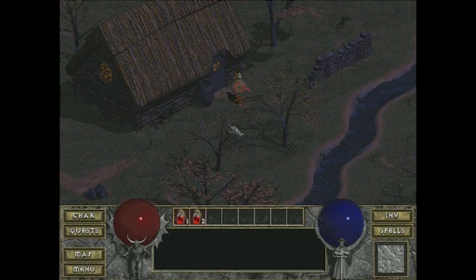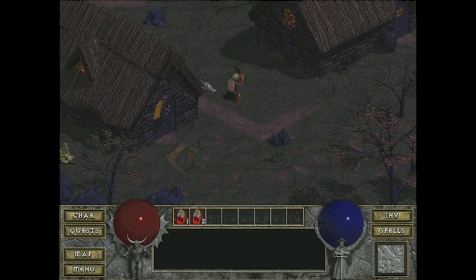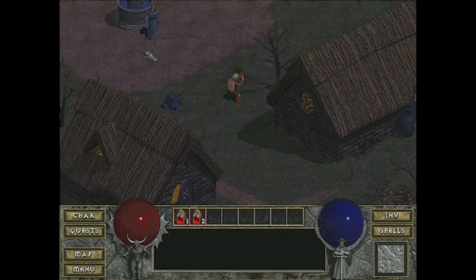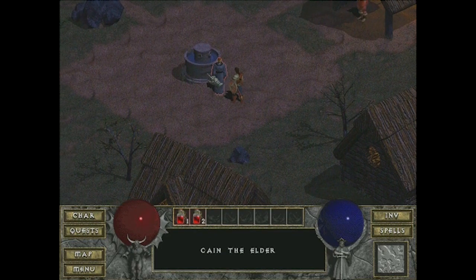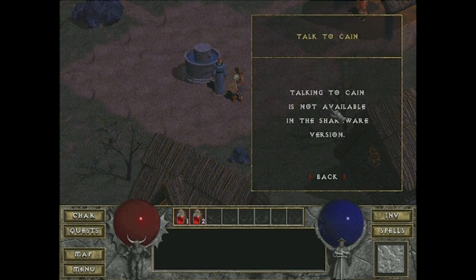Here we are in the world of Diablo, more specifically the village of Tristram. The style of Diablo is totally awesome — it has this sort of claymation feel to it. Notice how the river is not animated at all. This is 1996, one of the early isometric games. It's a sprite-based game but the graphics were created in 3D. You can't actually talk to anyone in the shareware version here.